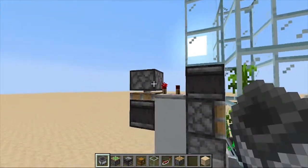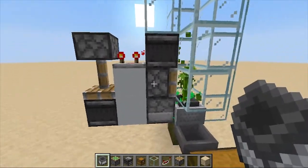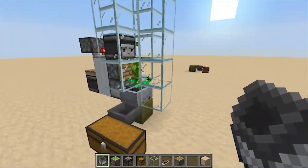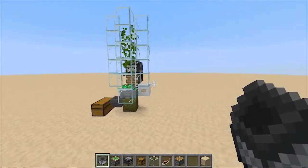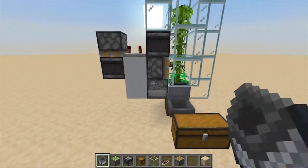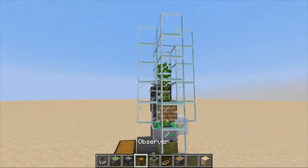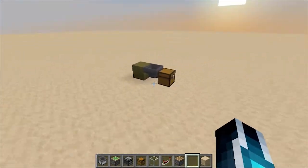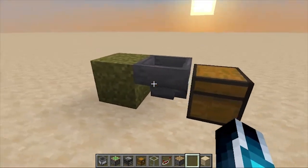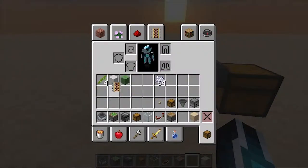This dispenser grows the bamboo, and the observer detects that and triggers the sticky piston, which goes down and powers the dispenser once again, then powers the piston. It happens so fast that you won't even realize the dispenser is being powered two times. So sometimes you get more bamboo than you normally would.